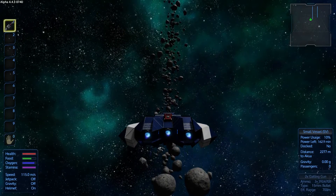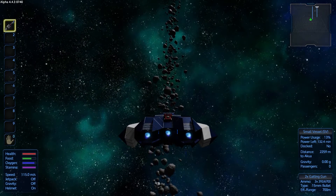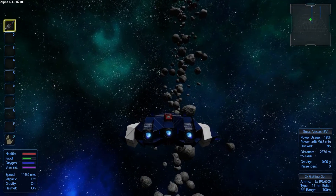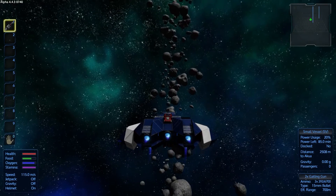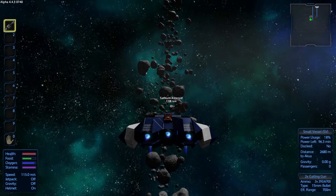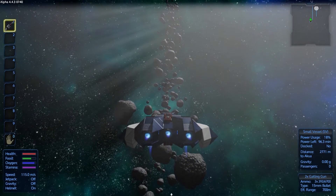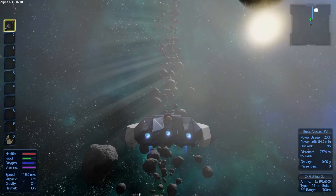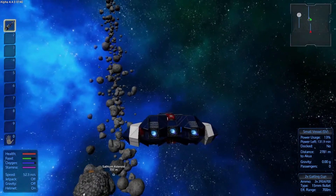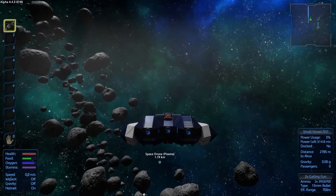Kind of coming up empty on the drones. Last time we were up here, we ran into one right away. It's kind of cool — you can see some of the planets way off in the distance on the other side of the asteroid field. There's a planet way out there. That's a satium asteroid — I believe that's the one we did some harvesting on. What do we got here? We have two arrows. Space drone. There we go.